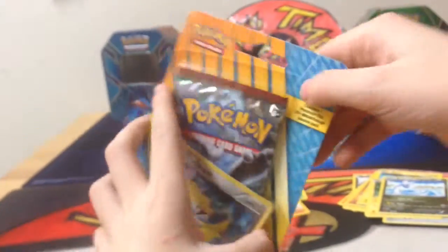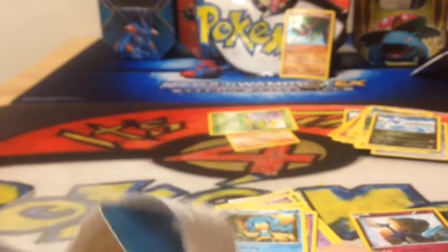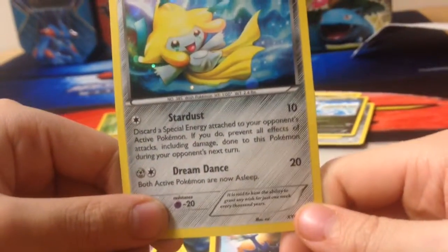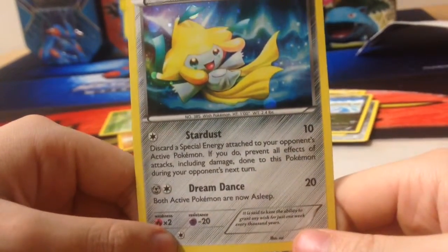Alright, here's the last blister — the Jirachi one. Stardust. It's a really good one. Just opening it. Just gonna need some scissors. Last pack, hopefully get a good pull. Here's the Mewtwo pack. Here's the Jirachi. Stardust 10: discard a special energy attached to your opponent's active Pokemon. If you do, prevent all effects of attacks including damage onto this Pokemon during your opponent's next turn. That is not a bad attack. Dream Dance 20: both active Pokemon are now asleep. Very nice.